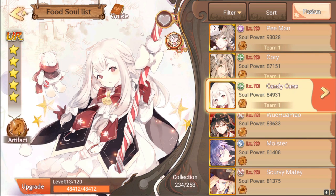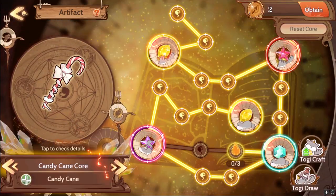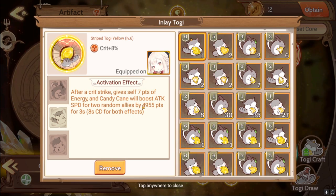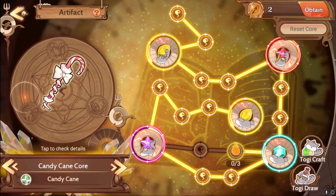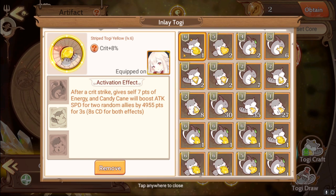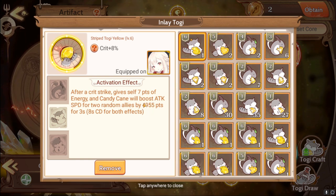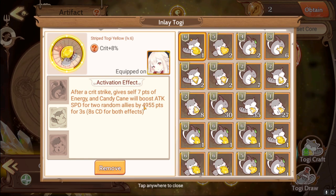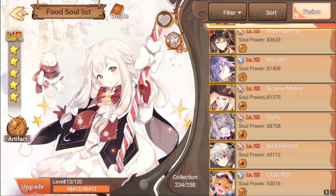Candy Cane's Artifact boosts attack speed by 4,900 points on T1 for two random allies. So it could potentially increase his attack speed to maximum just from hers. She is not the only person who increases attack speed — my Togi is only level 6, and if I leveled it up it would give me even more points, well over the cap. I would be completely fine with this buff.